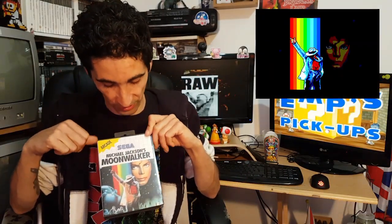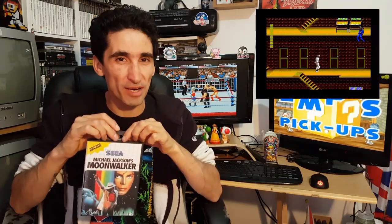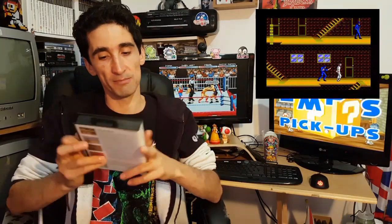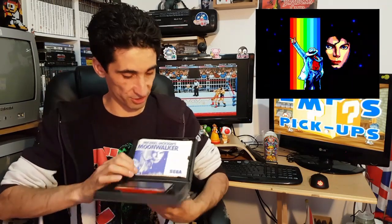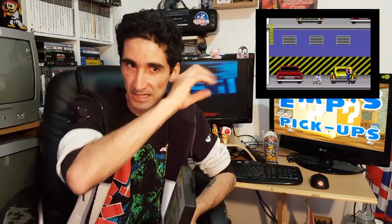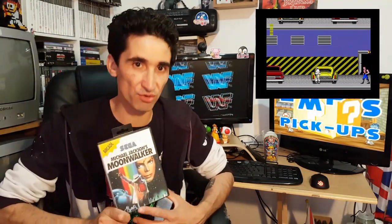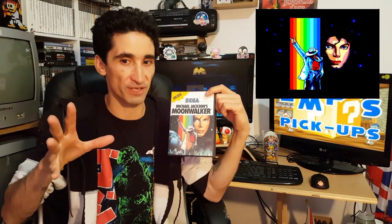Next up, we've got a couple of Master System games. First one — Michael Jackson's Moonwalker. My local CEX had a handful of Master System games and I was umming and ahhing about which ones I wanted. One of the first I picked up was Moonwalker. I've played the Mega Drive version and now I've played this version so I can compare the two. I found that this version is slightly more difficult than the Mega Drive version. On the Mega Drive, when Michael Jackson kicks he kicks out pixie dust — magic stars — which makes for a pretty good range attack. But on the Master System version, Michael Jackson just kicks and punches — no magic fairy dust or anything like that.